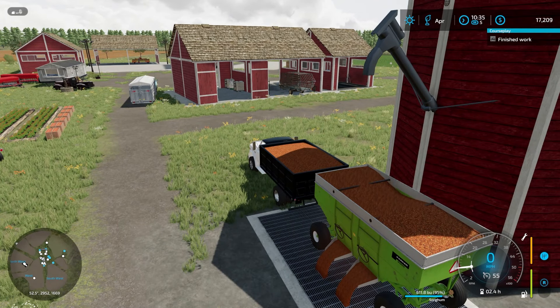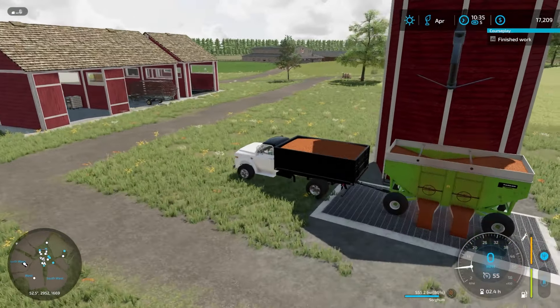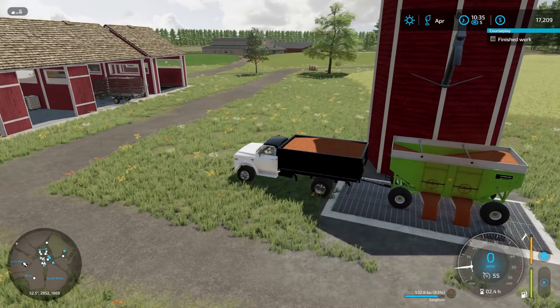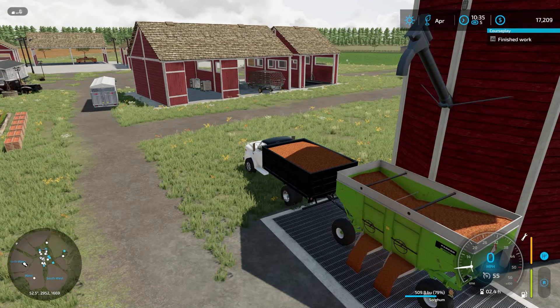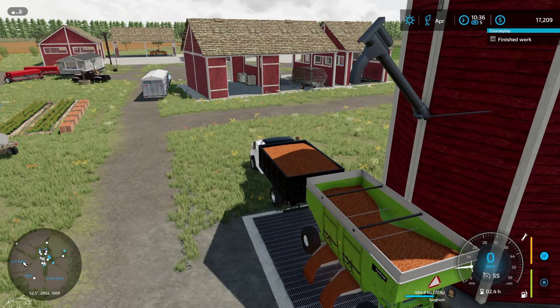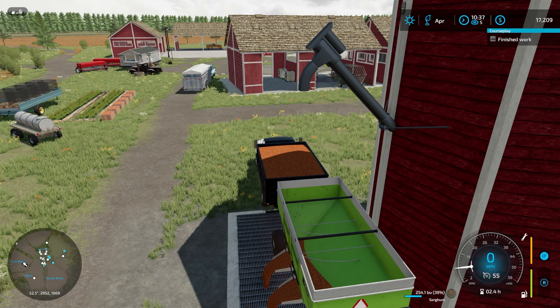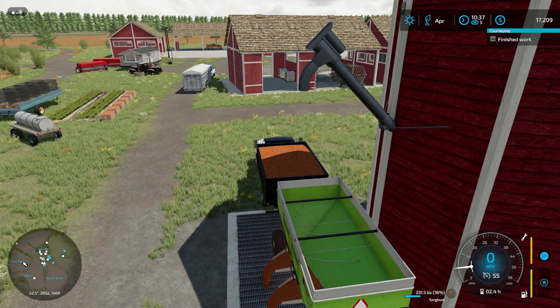All right, here's our first load. We'll see if this tips faster now. Let's turn this way — look, they both open! That's so much better. We are going to drop this off and then disconnect from the gravity wagon and take the truck over to drop off the food for the chickens.